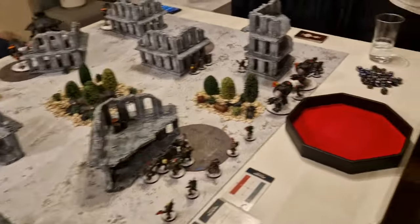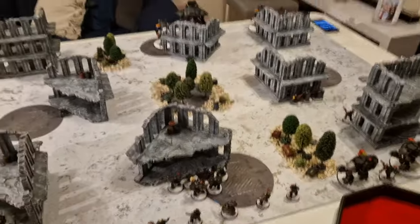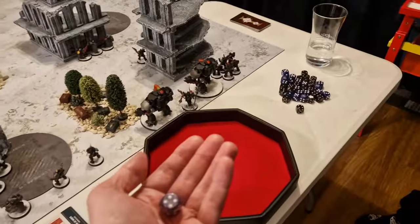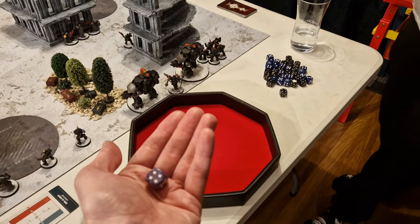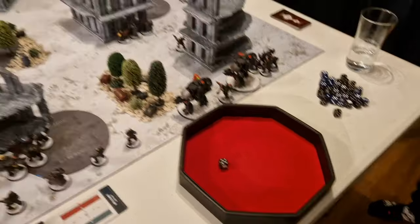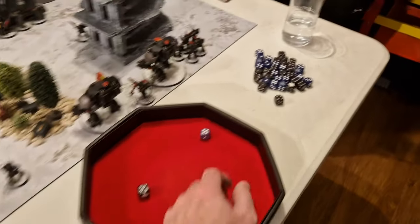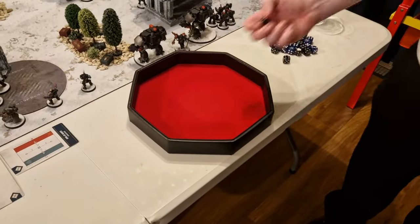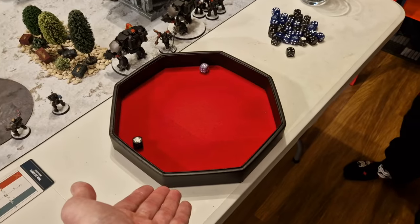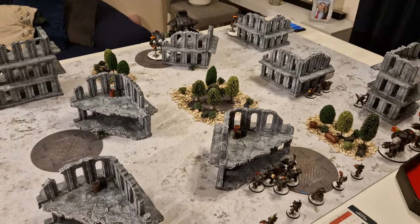We roll to see who goes first. Rhys rolls higher but considers whether to go first — it would mean using CP early. Both roll a five, so it's a re-roll. Rhys wins and decides to go first, since he can get range and line of sight. Imperial Knights turn one — we'll be back after their command and movement phase and my Scout move.